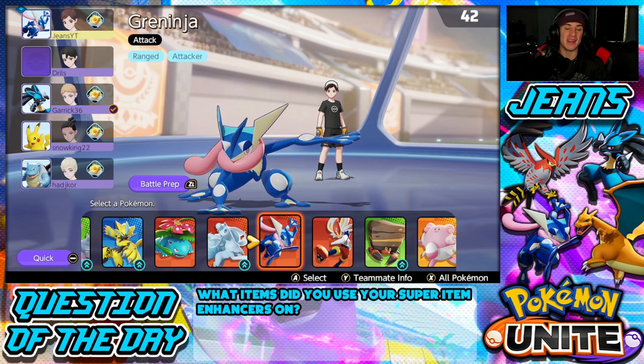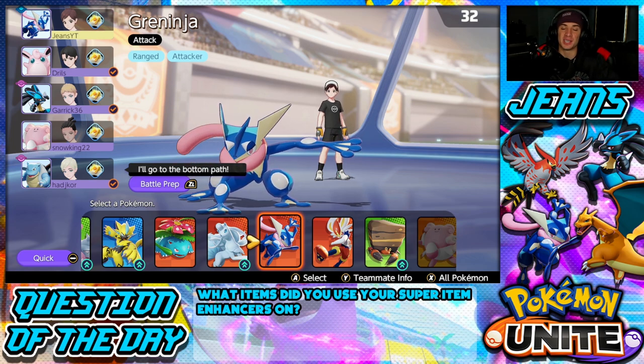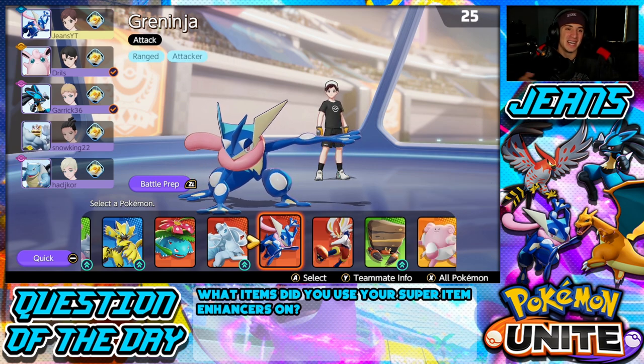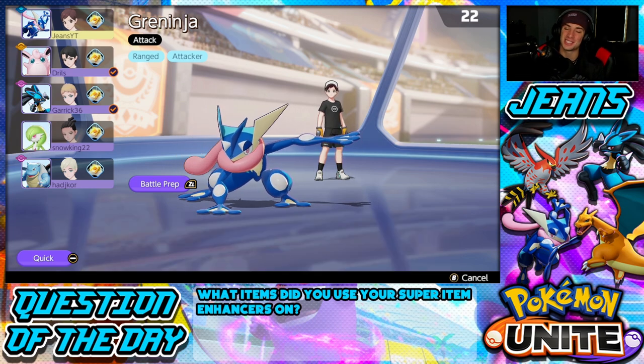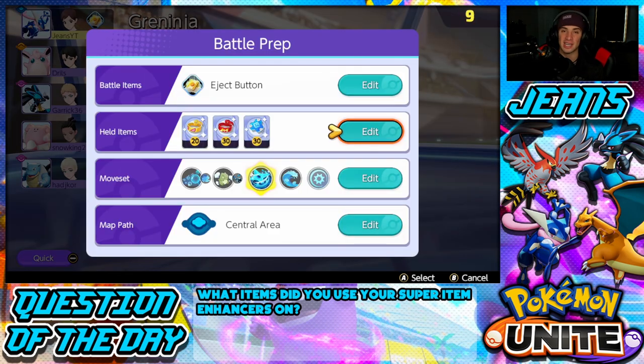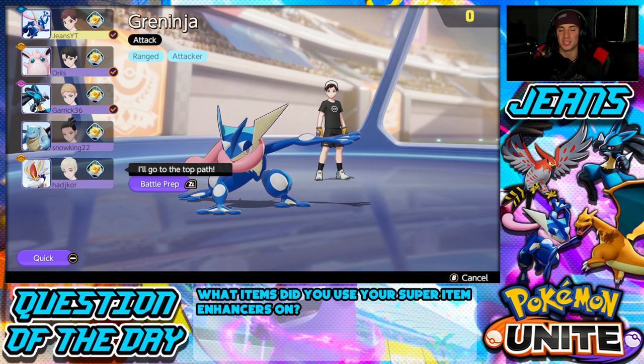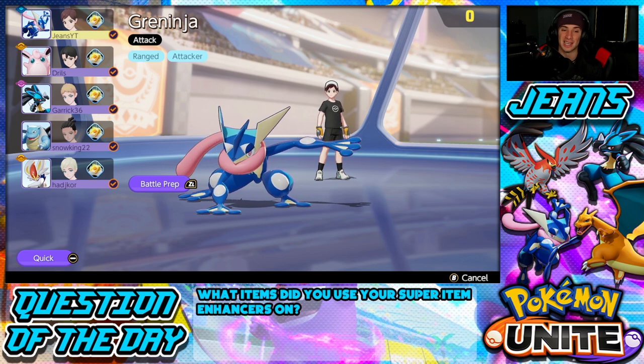For our first battle in master ball tier, I was able to lock my main Greninja — nobody else was playing jungle. I've been playing a lot of different Pokemon for solo queueing, testing new ones, being very versatile, but since nobody took jungle I figured why not play my main and try to catch a win. Greninja really thrives in the jungle; I play them in the top lane sometimes but I much prefer the jungle over, say, Cinderace in the top lane. The items I'm rocking are the muscle band, focus band, and buddy barrier — top three items for Greninja.